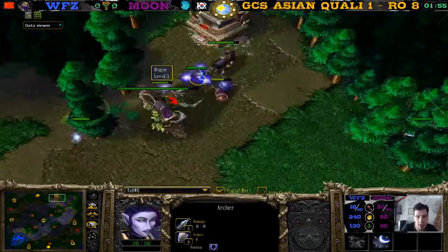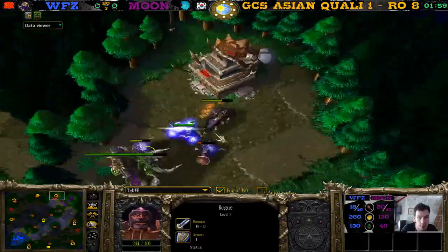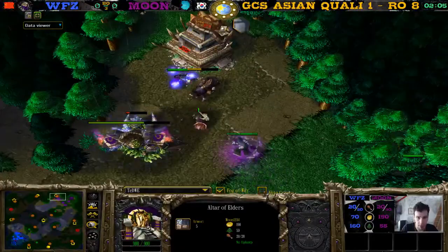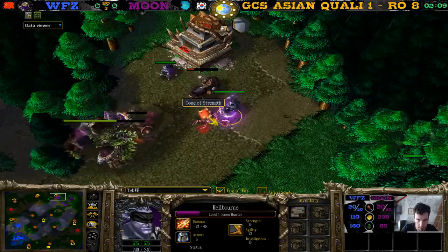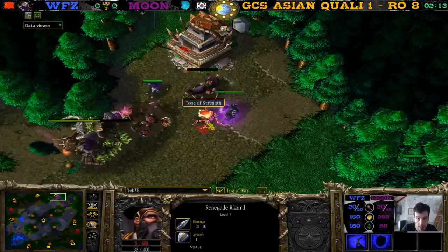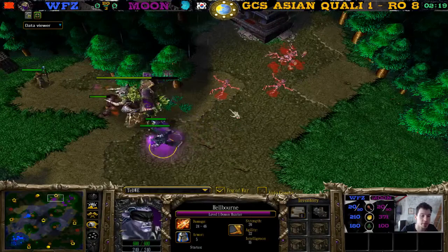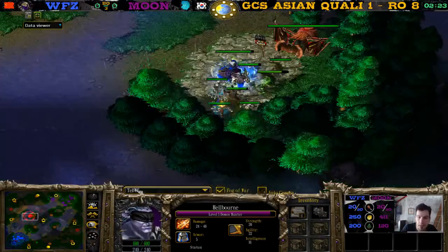Moon starts creeping with his archer with lightning shield — perfect positioning, the lightning shield hitting all three units as expected. There's a demon under it going to kill some of these. Pick up the tome maybe? Or first kill this guy, then pick up both items — the tome and an item. Picking up the tome fast isn't that important because it's just a tome of strength, doesn't actually add any DPS.